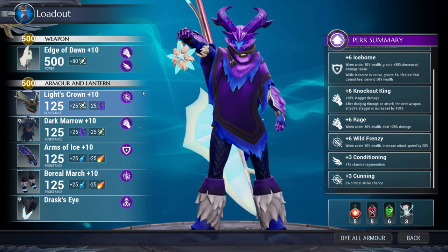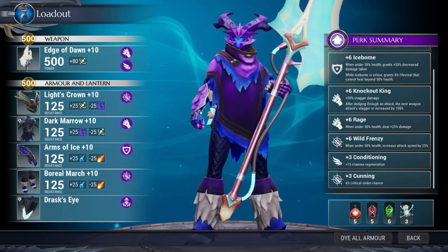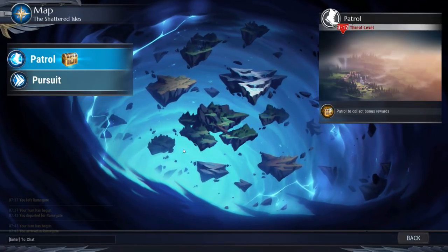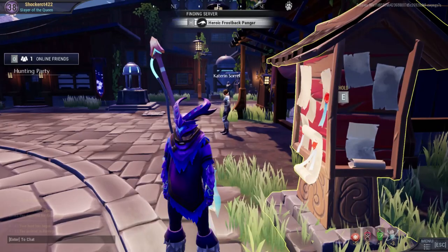Then we've got Wild Frenzy, because Axe Charge attack speed is hilarious. Conditioning, because it has a wingy cell in it — and what else am I going to put there? And Cunning, because it's attached to the Axe. For today, we're going to fight my favorite fighting dummy, Frostback Pengar.